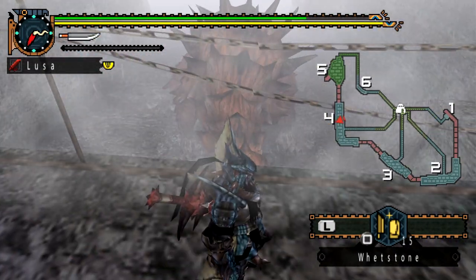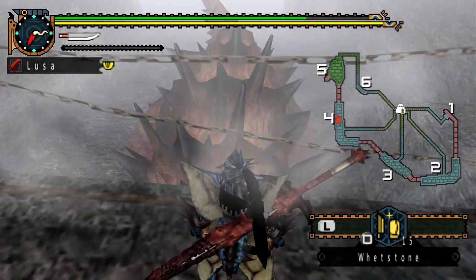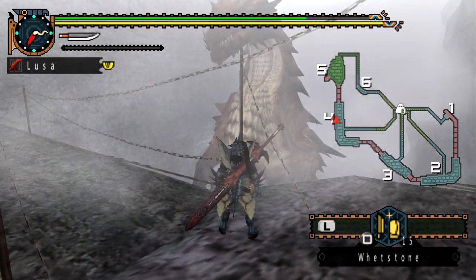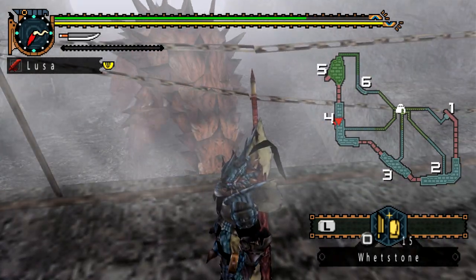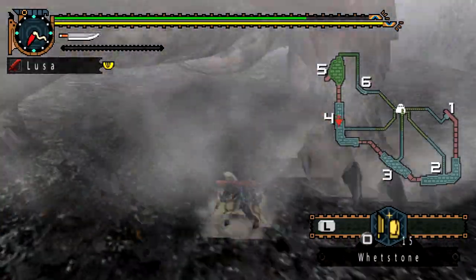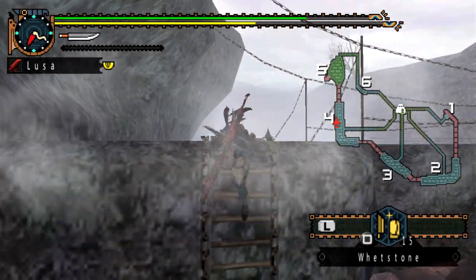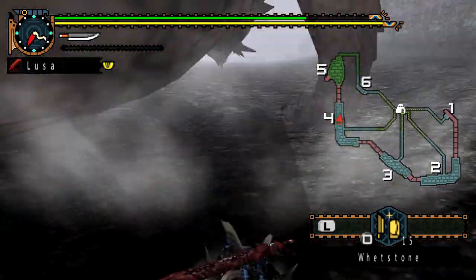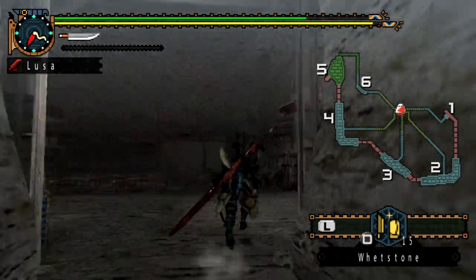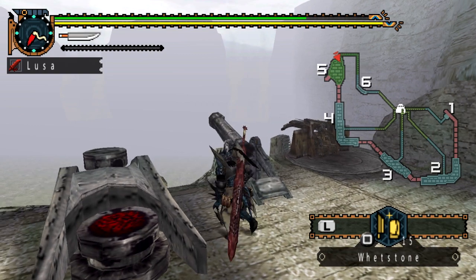I also read somewhere that you can jump onto the Lao's back and plant an anti-dragon bomb, but I didn't see that on the wiki — it might have been removed. You can get up here and you're directly over the Lao, so it looks like you should be able to jump on his back, but unfortunately I wasn't able to. I'm thinking that big bright spot on his back would allow me to jump up on him, but nope.